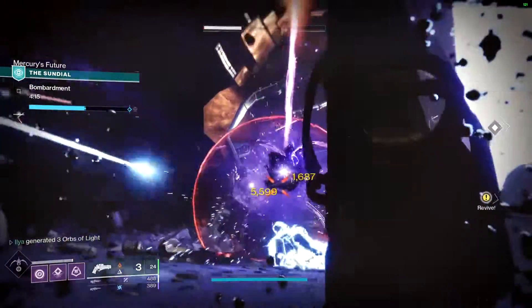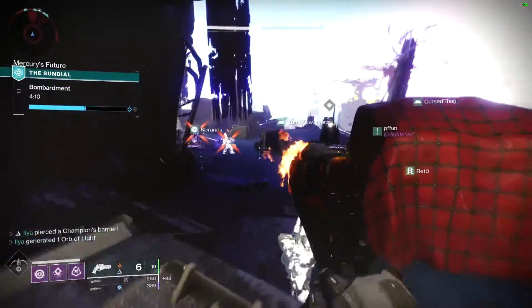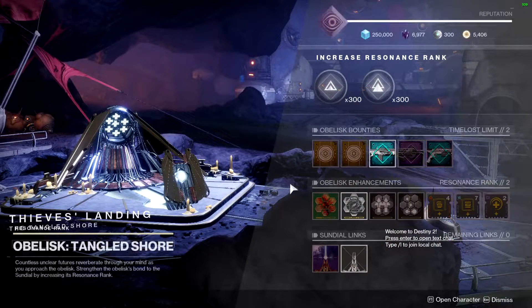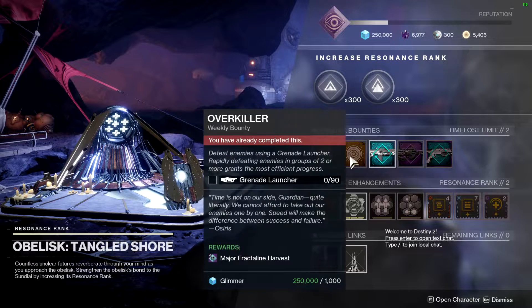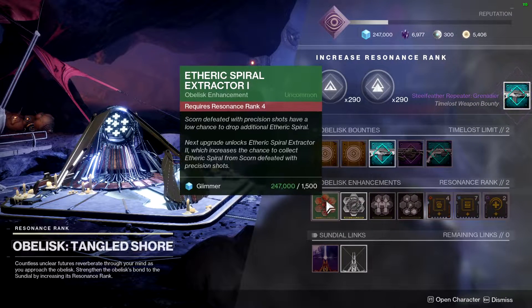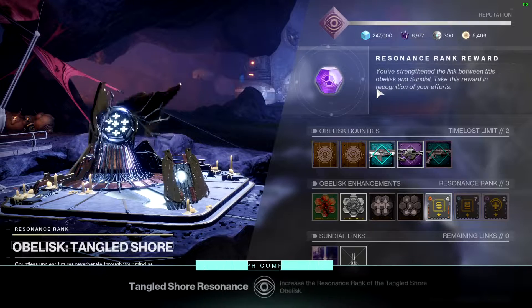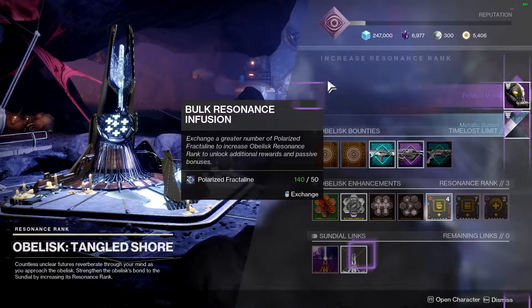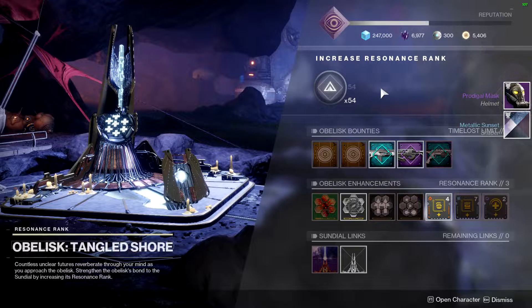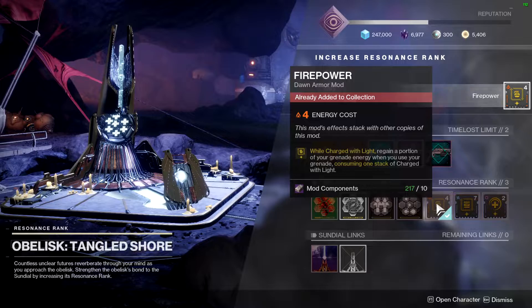The way the Sundial works is very simple. There are four different obelisks scattered around the overworld — one on the Tangled Shore and one on Mars, with Nessus and EDZ coming in the near future. You go to these obelisks and level them up with currency gained from doing bounties or from the Sundial activity itself, getting access to mods, guns, and passive bonuses. You can link two obelisks at a time to the Sundial, and when you finish the Sundial, you choose one weapon from your selection of linked obelisk weapons.